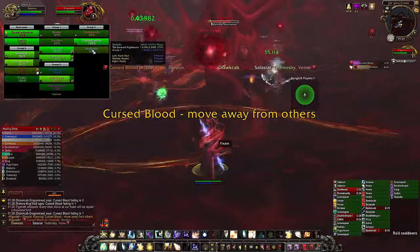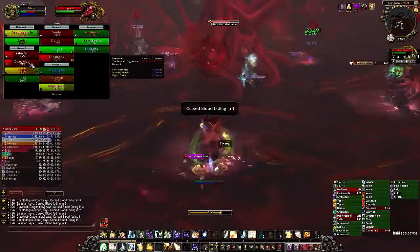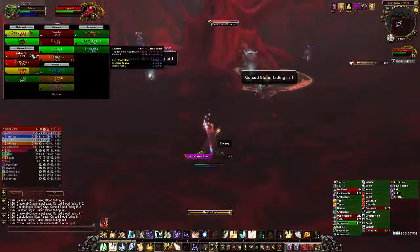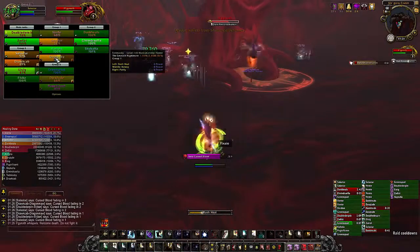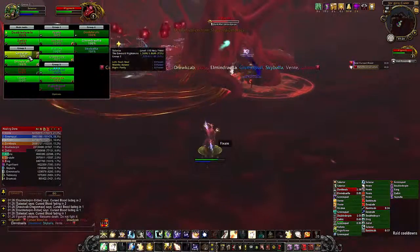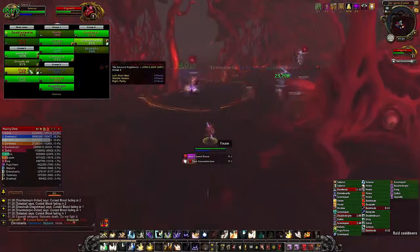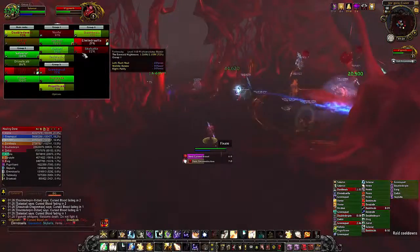Touch of Corruption is a stacking DoT that does 105,000 damage every two seconds per stack. As a healer, prioritize people with three or more stacks because the damage will get unmanageable. The Bloods' melee attacks don't hit hard — most of the time as a healer, I just stood there and let them beat on me until I got to four or five stacks, then cleansed myself. It's much easier than kiting them around the room. Once you get the Eye down by detonating all the Bloods, you get into the boss chamber and your DPS check begins.